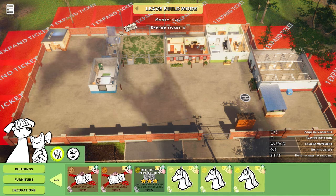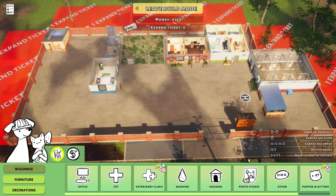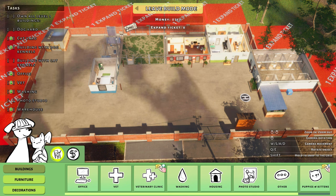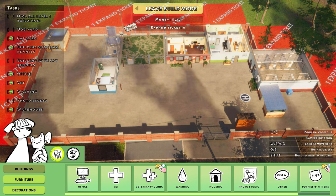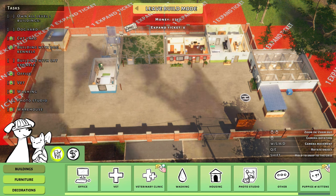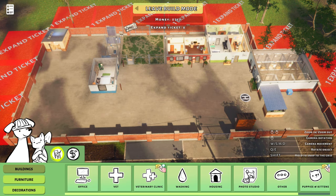This is the veterinary clinic. We can have horses too, but I'm not going to get into that yet — we're just going to deal with dogs and cats. We have to build a cat kennel, a photo studio, and a dog yard. It sounds expensive and it is. So let's go ahead and adopt in maybe a cat and a dog and just work our way towards that goal for today.